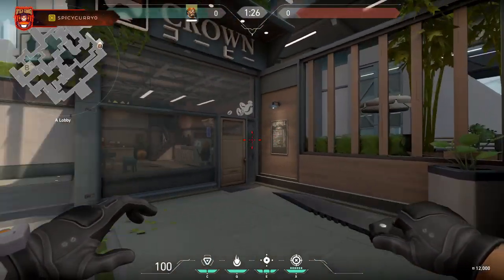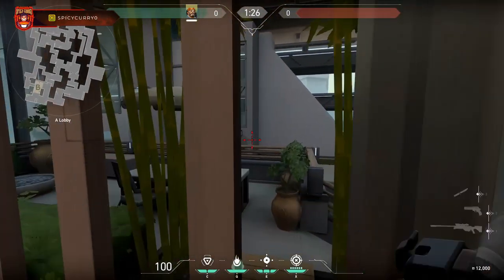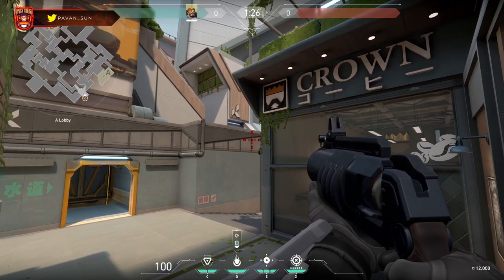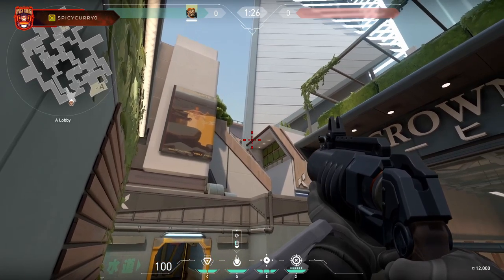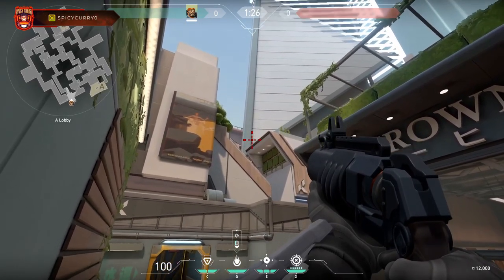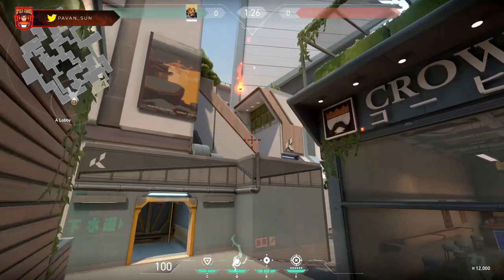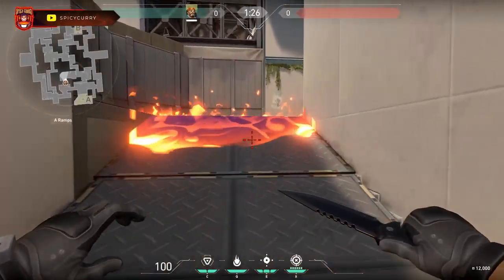The next molly spot is on point A on Split when you're attacking and want to clear the left side choke. Get on this plant pot and put your crosshair right where the edge of the building intersects this wooden panel, and it covers that choke.